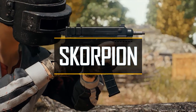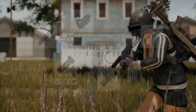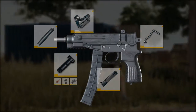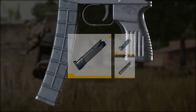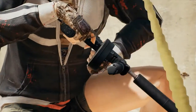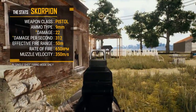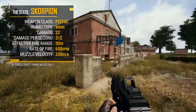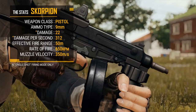Introducing the Scorpion, a brand new 9mm machine pistol coming to all battlegrounds. This pistol's 20 round default capacity can be increased to 40 rounds with a standard extended magazine, but it cannot support other magazines such as the quick draw and extended quick draw. While it has a lower per bullet damage than other pistols, the Scorpion comes with the option to switch from single fire to full auto, and is the first pistol to feature slots for a grip and stock to help you control its spray.